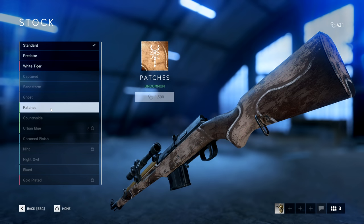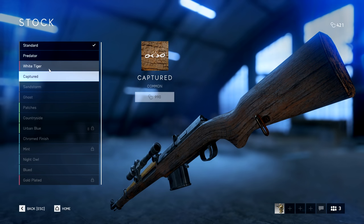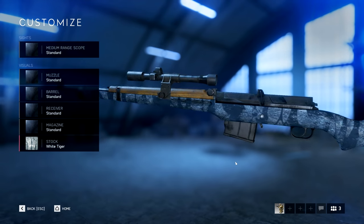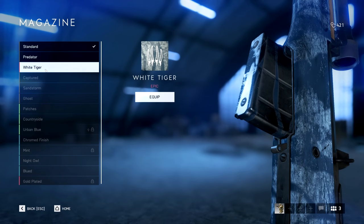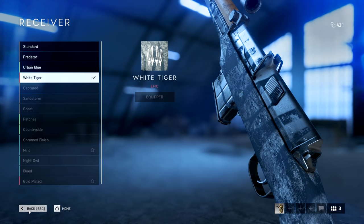It has a smaller magazine, higher damage, and is potentially more accurate and better at long range. And if you've progressed through the Tides of War chapter rank, you've unlocked this cool white tiger skin for the weapon, which I gotta say actually really does improve its visual look.